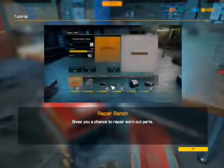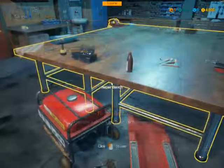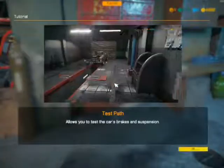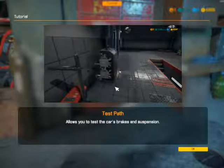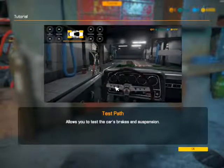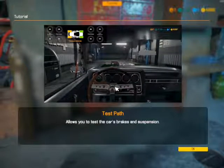This here is the repair workbench — this allows you to repair stuff, and we will be going over that as well. And this here is the test path. Anybody from my mechanic classes from 2014 to 2015 knows I call this the brake and shake room, because that's all this ever does — test brakes and shake the car.